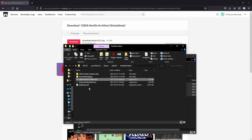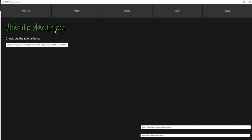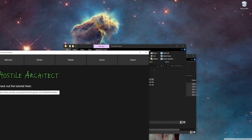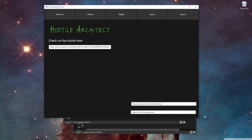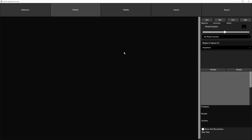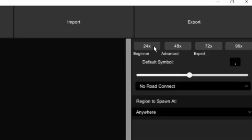You can open it up by clicking on cdda.hostilearchitect.exe. This is the app, and you can make it full screen or resize it to different sizes — one of the perks of being a Unity app. Along the top you can see these five buttons. We're on the welcome screen right now, which is the first button. I can click on the Painter button to go into the Painter — it's a blank canvas so far. There are buttons over here; at the top right we have 24x, 48x, 72x, and 96x. These are the sizes of map files you can make, and I've marked them with Beginner, Advanced, and Expert to help you pace yourself.